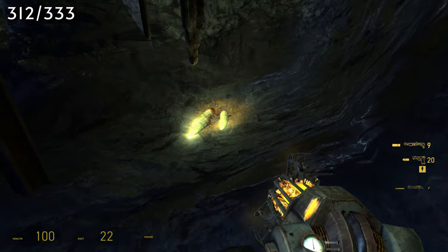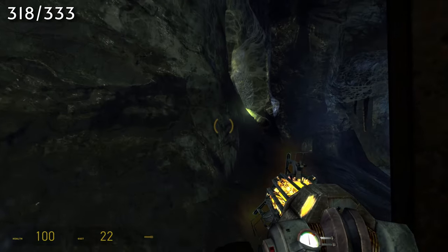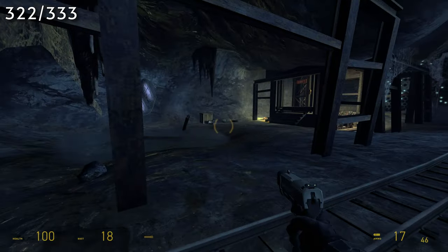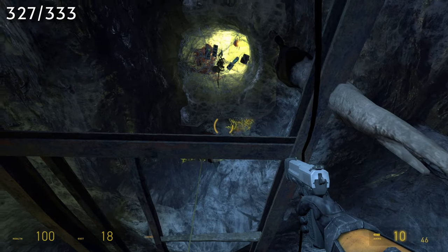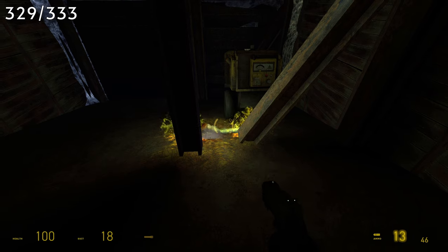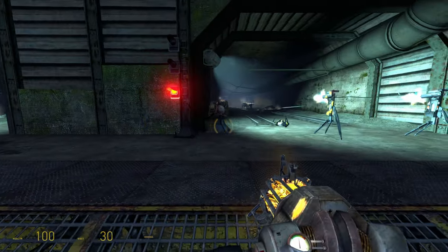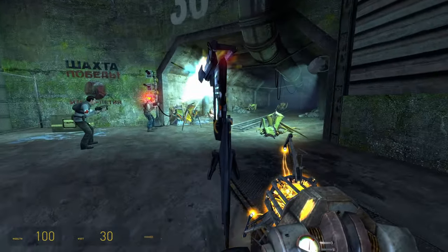Then in this area you'll be able to get 19 more grubs, including the grubs around and in the tunnels in the ceiling. Then once the vortigaunt opens the next gate you'll get another 3. And finally, after Alyx is healthy and you go back up, you'll have your final grub behind these boards. And there we have all 333 grubs in Half-Life 2 Episode 2 — all to get the Get Some Grub achievement.